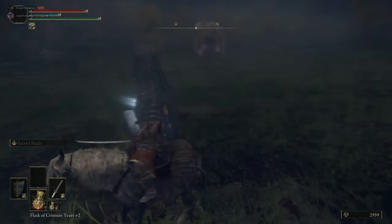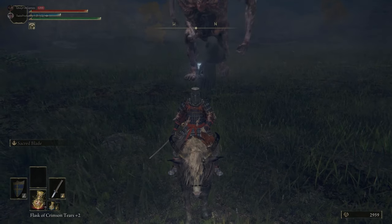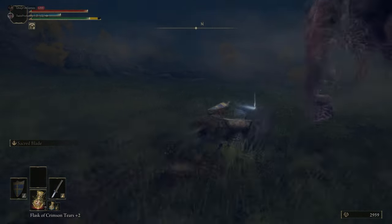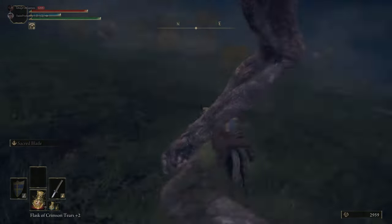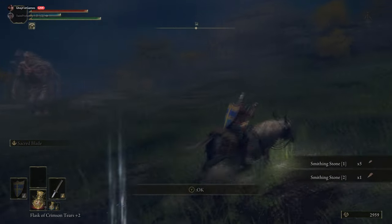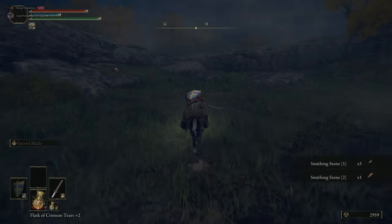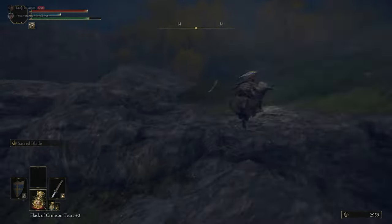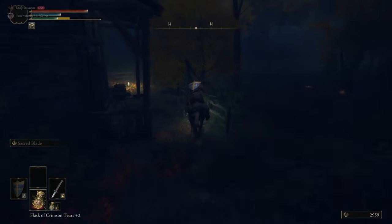Heading out behind the shack there's a whole bunch of trolls and a statue. In the game there are a bunch of these statues that a big enemy has to hit to crack open, and then you can take the item inside. Otherwise, don't bother fighting the trolls — they're just going to gang up on you.